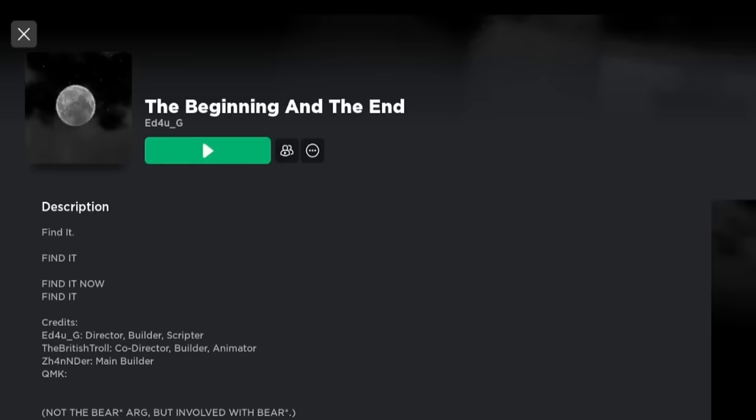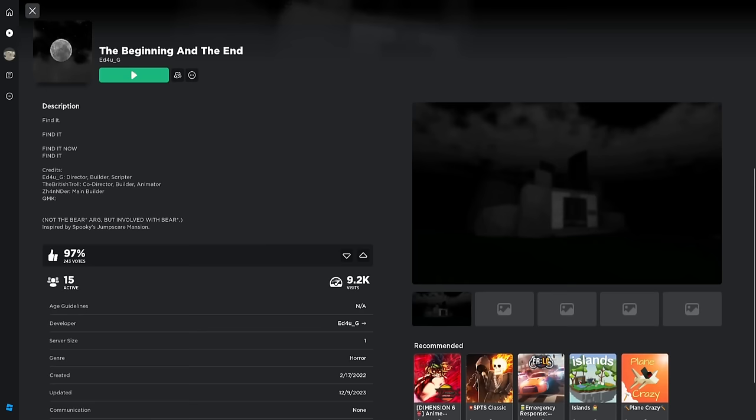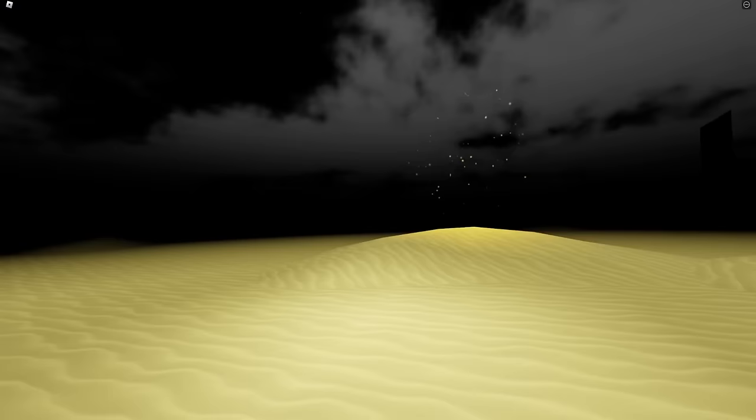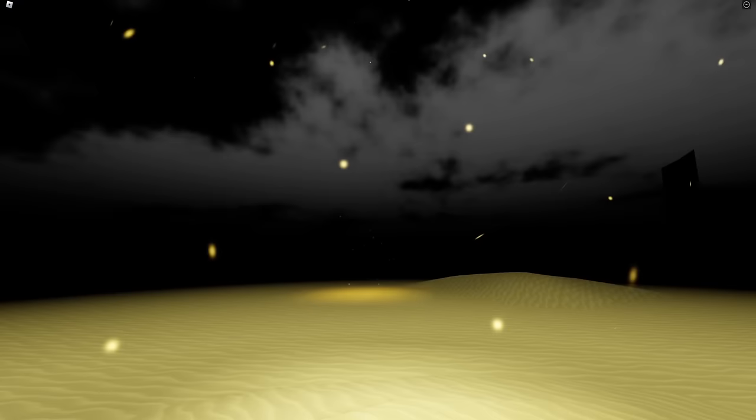First step: go to this game right here called 'The Beginning and the End,' made by ed4ug — the same creator as the game you're already in. We're going to go into it now. First thing you want to do is follow the fireflies, and you just keep going.